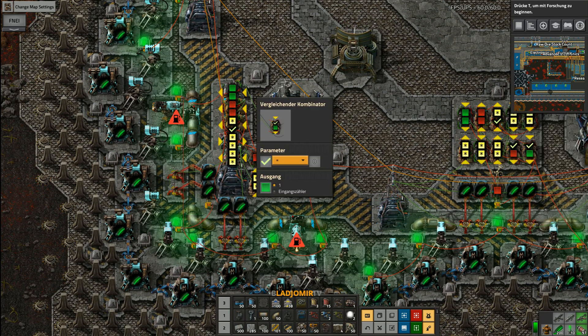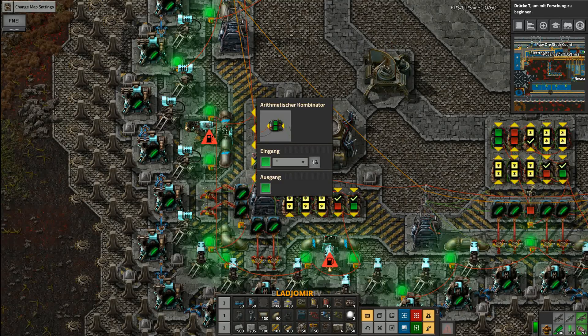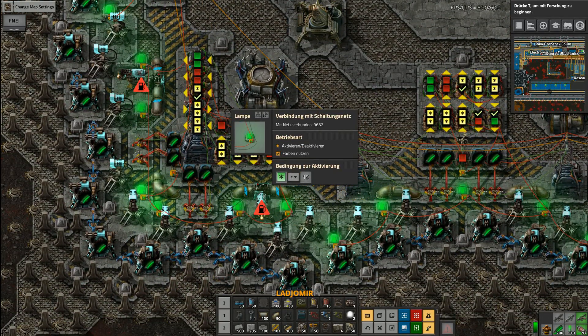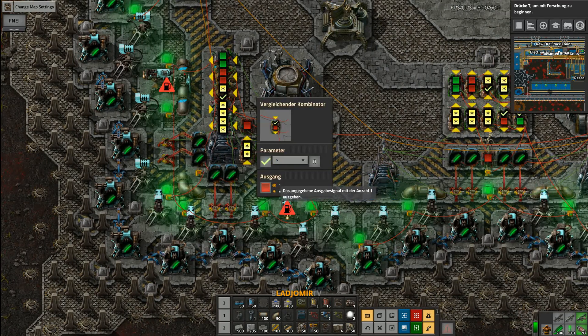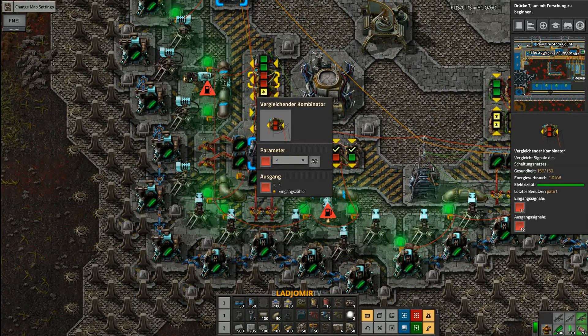On this combinator you can see that if the trigger signal is zero, then the green lights turn on. The lights are set so that every second light turns on once the signal is equal to 15 or bigger, and the other light turns on when it's equal to 15 or lower. The flashing works because this combinator is set to count from 0 to 30.